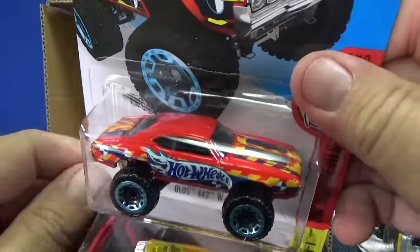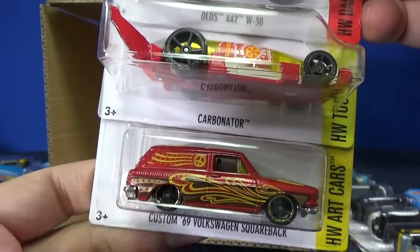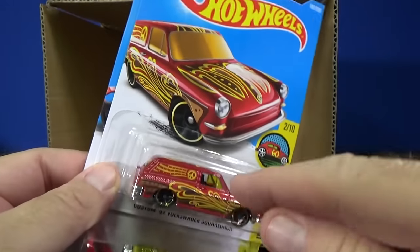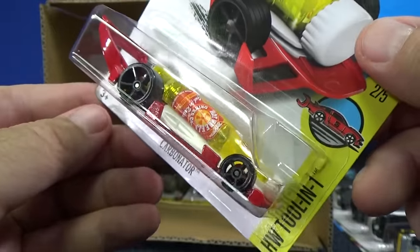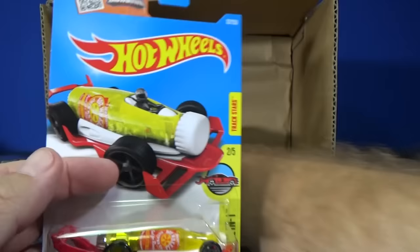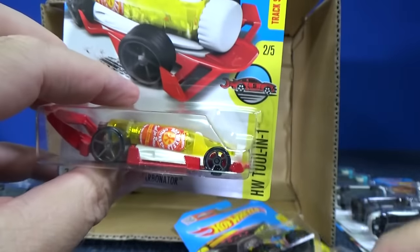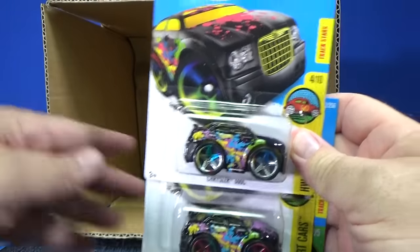Old 442 W30 — hey, guess who's back. Carbonator. And here's the second color of this year's Custom '69 Volkswagen Squareback. It's one of the art cars, so it has a letter on the top — W. The last one was kind of teal green. Carbonator is part of the HW Tool N1 Series — you can use it to pop open bottle caps, and the front part can lift your soda can pull tab so you don't break your fingernails.